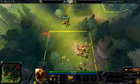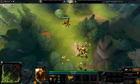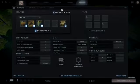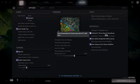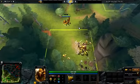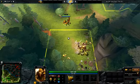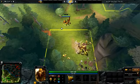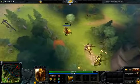Notice how the creep spawned right there because I'm standing outside of the box. Now what you do is go to the options up here, and check this setting: 'holding all shows neutral spawn boxes.' Once that's checked, when you hold all it will show the neutral spawn boxes, and these are pretty important because this tells you where you can stand so that the creeps will spawn.